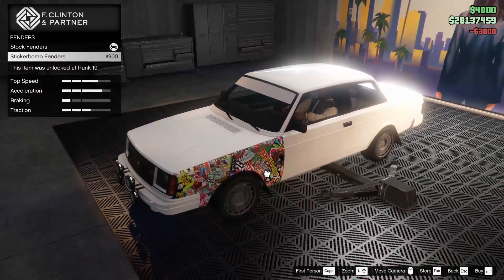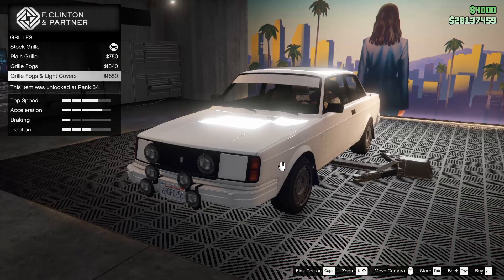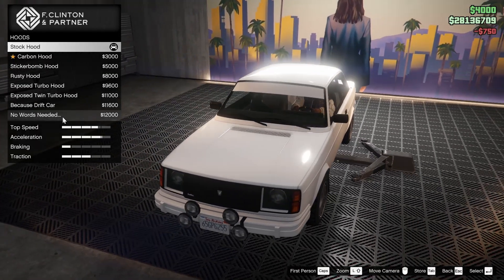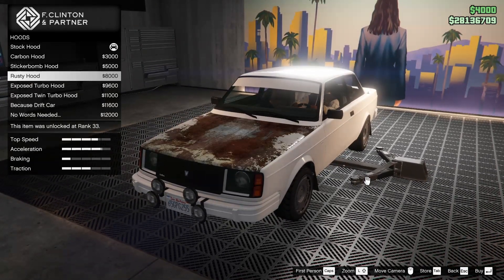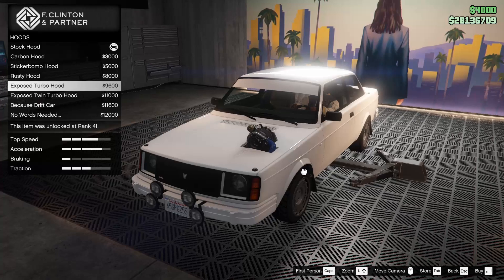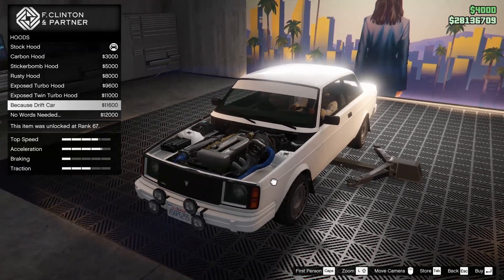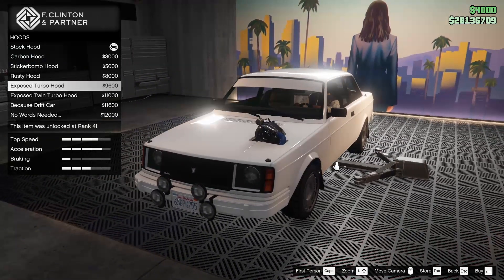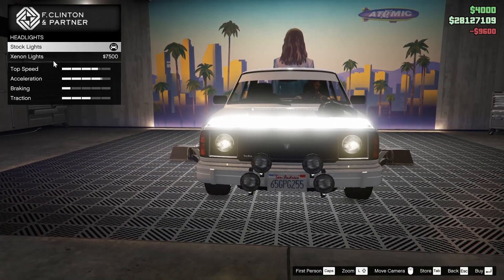We can sticker bomb the fenders if we want to, but I'm not a super huge fan of that. For the grille, we can change it quite a bit — we're gonna go for the plain grille because I kind of like that. For the hood, we've got the carbon hood, sticker bomb hood, rusty hood, exposed turbo hood, and the twin turbo hood. Let's do the single exposed turbo hood — I feel like that's kind of cool, so we'll go for it.